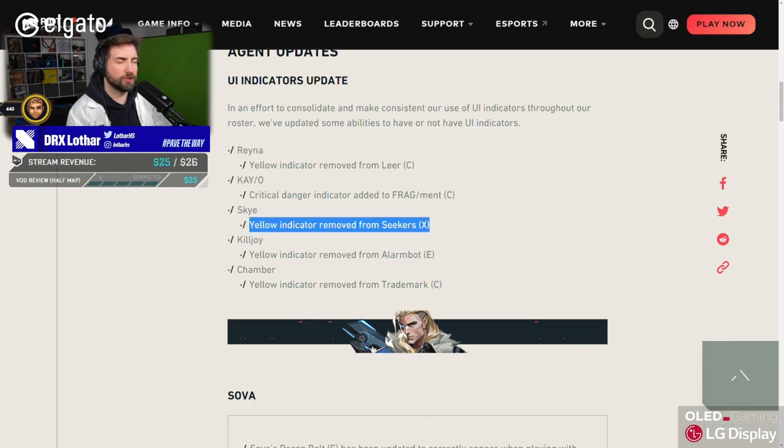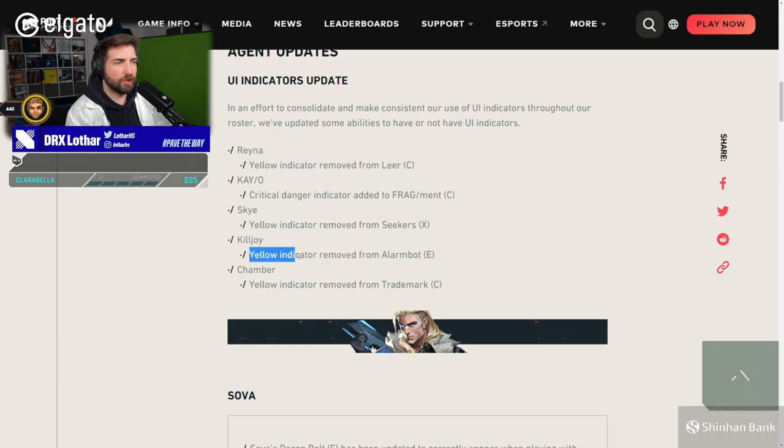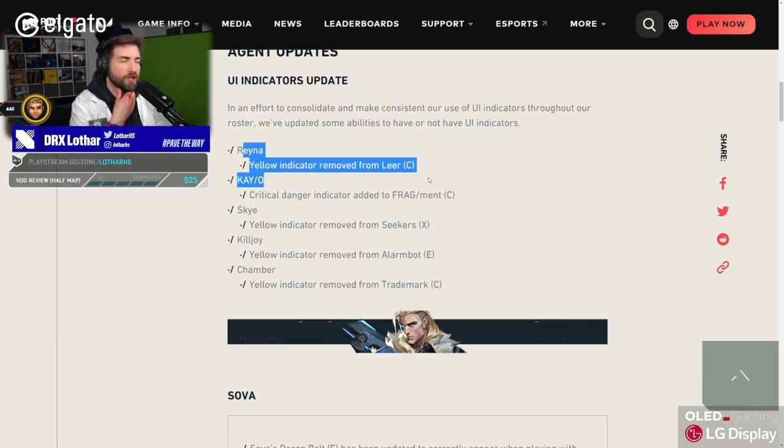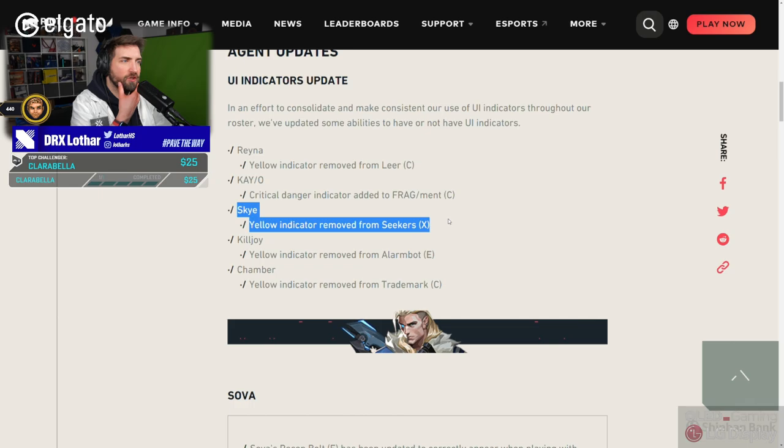That is actually quite interesting that they changed that. Killjoy — yellow indicator removed from Alarmabot. Yeah, that's not really that important; you can hear it clearly and it's very close to you. Chamber — yellow indicator removed from Trademark. That's also fine — for Killjoy and Chamber I really understand this, because you're gonna be so close you're gonna know anyway where it is, so you don't need an indicator. But the change on Skye and Reyna I dislike. I think they are very helpful to understand where the utility is coming from, and it's a really big help for the players. So this is a pretty decent buff for Skye and Reyna in some niche rounds, but it can actually matter a lot.